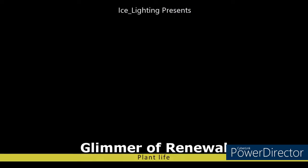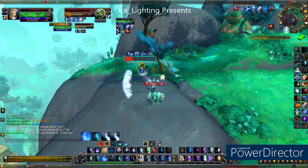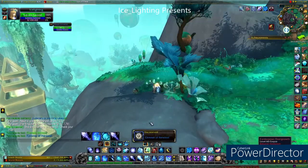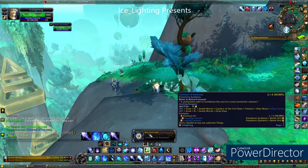Onto the glimmer of renewal. This comes from plant life, so you're best off in catalyst gardens. You can see this one drops from the carnivorous overgrowth, but I've seen it on brambles and the little growths that run around too, so just keep killing things that are plant-like.